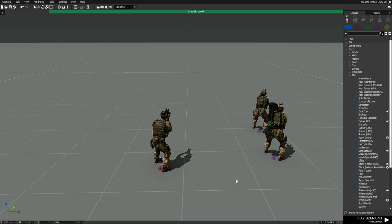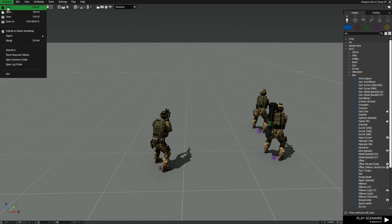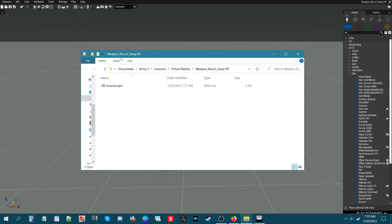Saving that will create a mission folder where we can create a script and put it into the folder. So let's go to the top left to Scenario, then go down to 'Open Scenario Folder' and this should open the mission folder we just created - weapon recoil and sway dot VR.